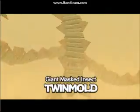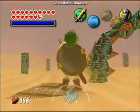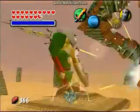Let's finish the game. This boss is actually kind of easier, I guess. Right here is Twinmold — Giant Mask Insect. What you want to do is, when the match starts, it'll turn you huge like a giant. You've got to hit their vulnerable spot. Yeah, you just got to hit their vulnerable spot.